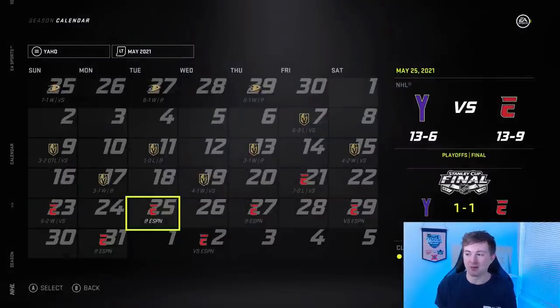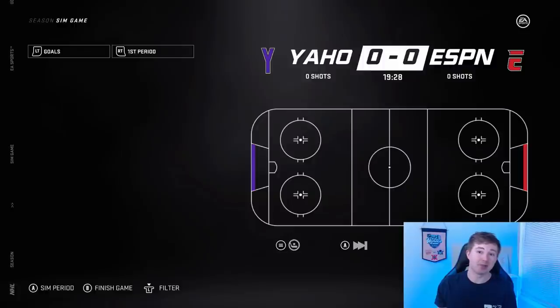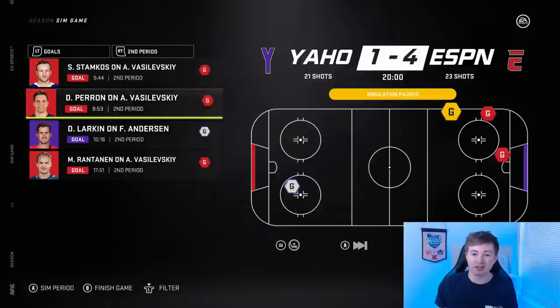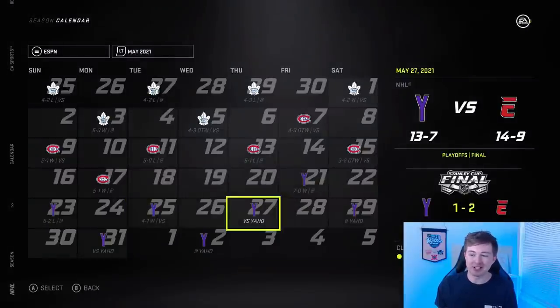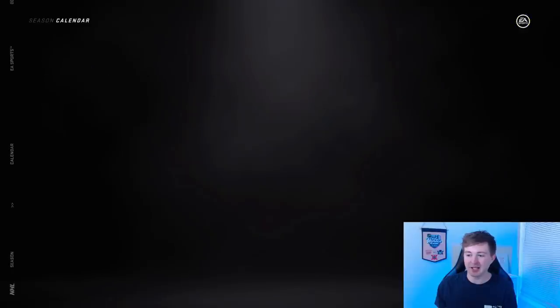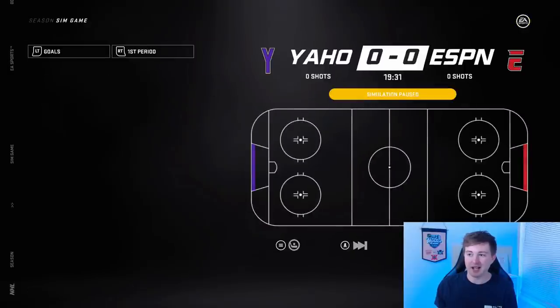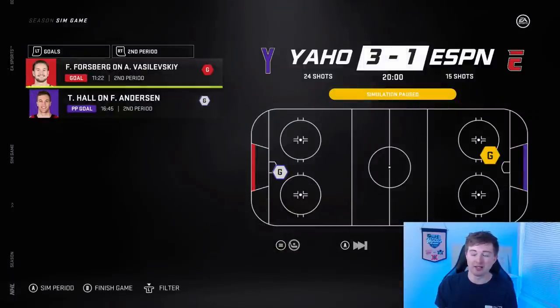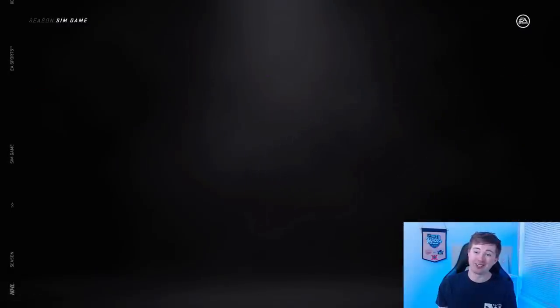Game 3 from ESPN's perspective — Landeskog, Stamkos, Perron, and Rantanen score. Larkin gets one for Yahoo but it's not enough — ESPN wins 4-1. ESPN takes a 2-1 series lead. Game 4 is Yahoo's home game — Nugent-Hopkins, Pacioretty, Hull, and Forsberg for Yahoo make it 4-1. Series is tied 2-2.